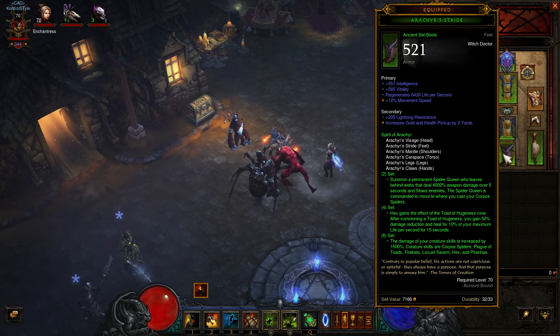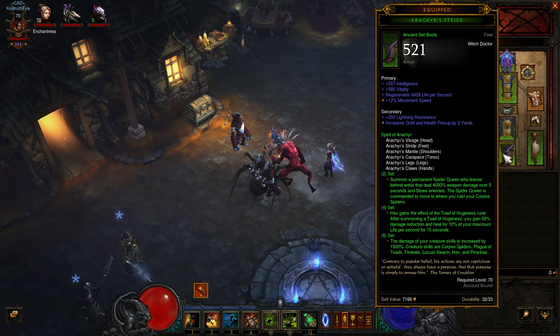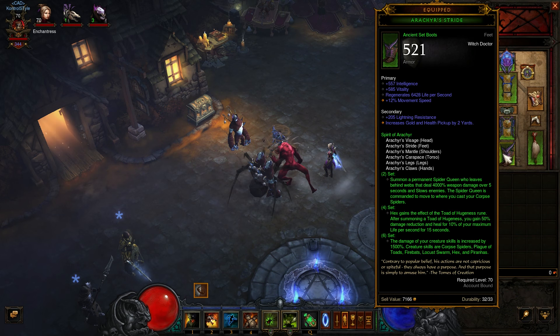Let's take a look at the gear for this build. Basically, you hex a creature and it pops out — you have a spider always following you around. Once you hex, you gain reduced damage reduction. So hitting 10 to 15 mobs at once gives you a refresh, and that's the core idea. This is also going to be great for chaining mobs with the use of Locust Storm.